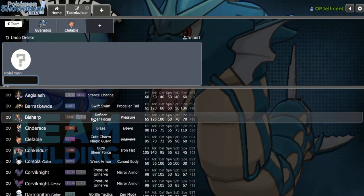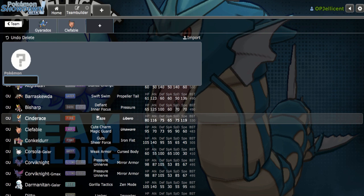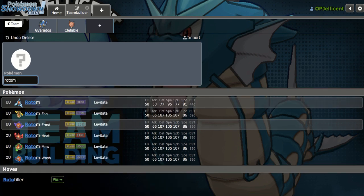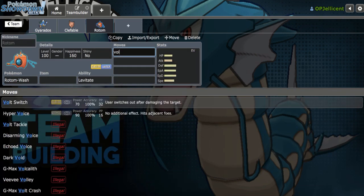Faster Choice Scarf users — Galarian Darmanitan obviously, Ditto I can't really do anything about, and Hydreigon would be the other thing. Rotom Wash looks really good here because it checks Galarian Darmanitan, but also lures in Ferrothorn. By doing that we can Volt Switch out and get Clef in for free — that situation could be really promising. I think I'll stick with Rotom Wash; it's a standard pick but definitely the best option right now.